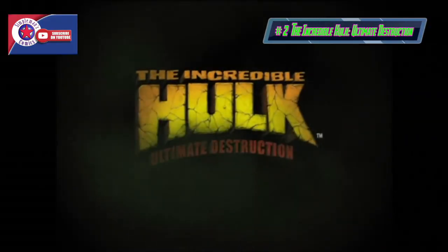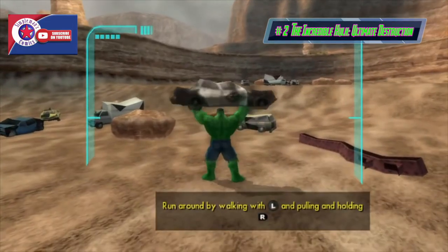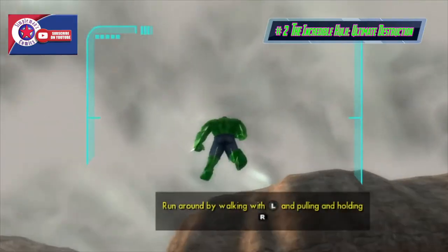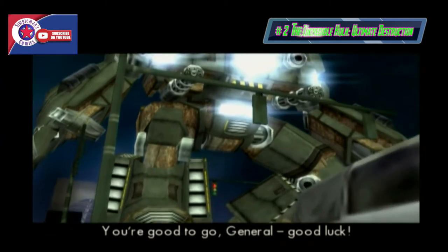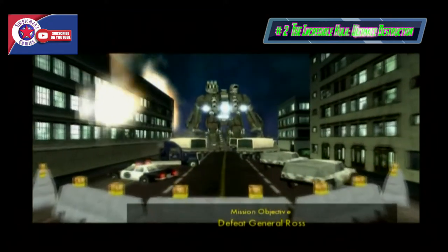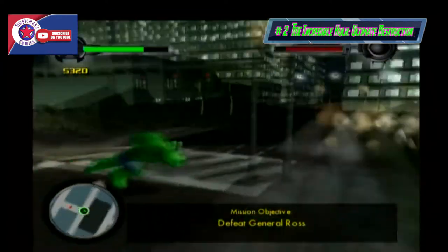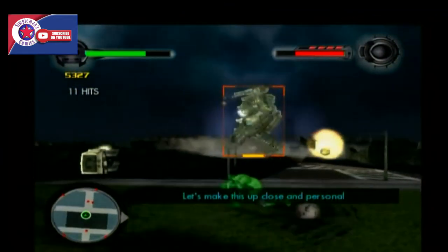At number two we have The Incredible Hulk: Ultimate Destruction, developed by Radical Entertainment and published by Sierra Entertainment. It came out on PlayStation 2, Xbox, and GameCube in August 2005. It's an open-world game where Hulk can interact with the entire environment whether on a mission or not. Bosses include Devil Hulk and Mercy, while the main villains are Abomination and General Ross. When it released it received huge critical acclaim — this game was truly ahead of its time. Open world, awesome destruction, great graphics, fantastic gameplay — you can go back and play it again and not be bored.